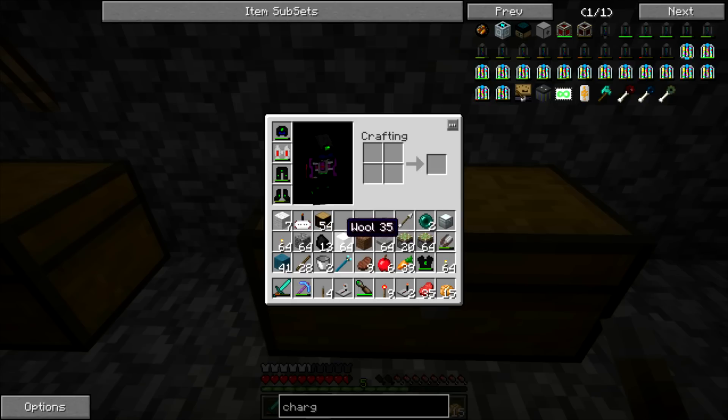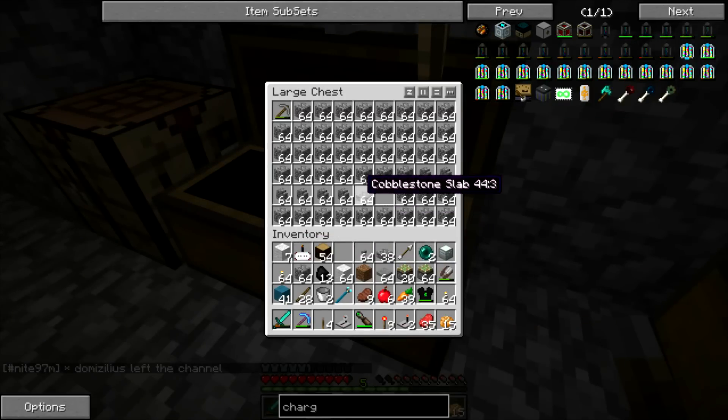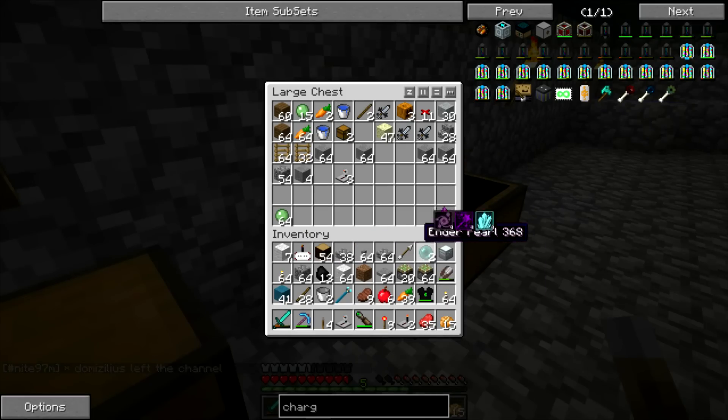We've got wool, we've got pressure plates, we've got the pistons. We need some half slabs. We need to put some of this stuff away.